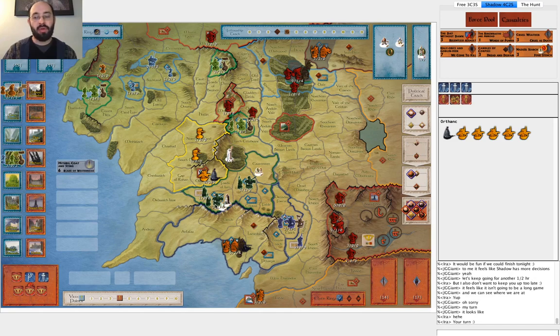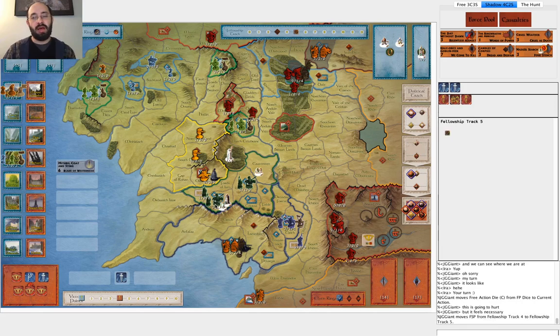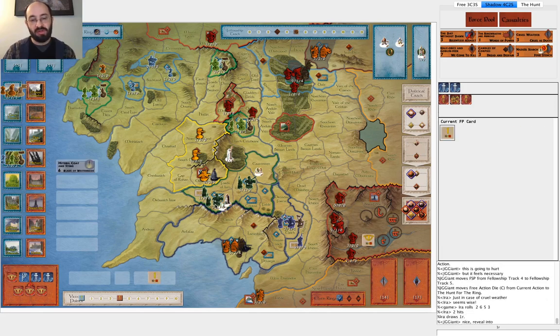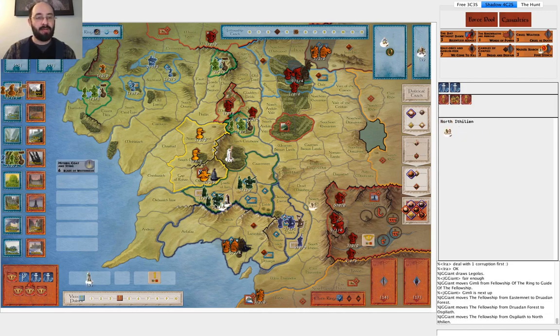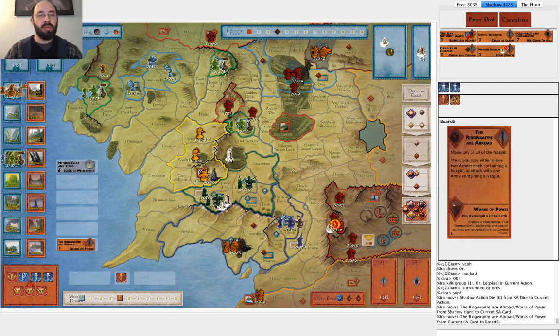He moves again to make sure I don't have Cruel Weather, which I think at this point is right. I hit him and he gets revealed, which is obviously disappointing for him. I draw Legolas on the random, then get a zero into Mordor. If he hadn't gotten revealed again, I certainly would have used Nazgul Search. I play Ringwraiths Abroad because I want to go back up north. At this point I cycle Cruel Weather and Nazgul Search - they are now useless cards to me. I feel sad that I didn't manage to get Nazgul Strike before he got into Mordor. Maybe the right play was to come in here - he would have had to use another Ring to get these armies in.